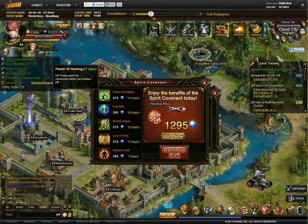But in Guild Battle, if you are running around and you are not at full health, then you are at a huge disadvantage. That is one reason why you should have Power of Healing.